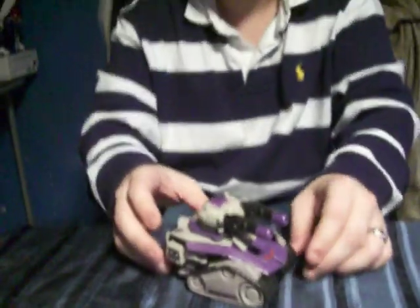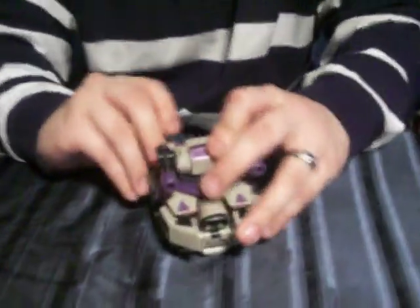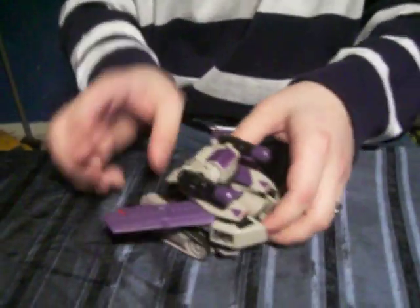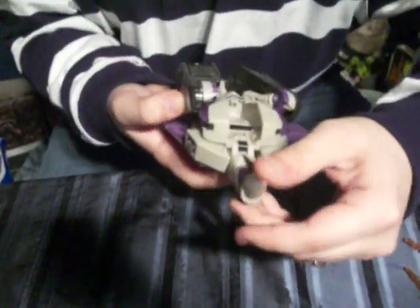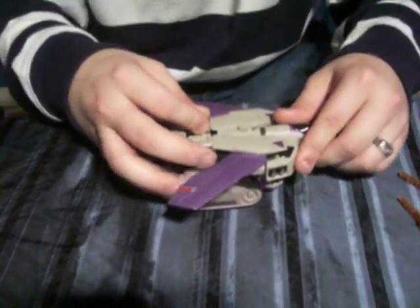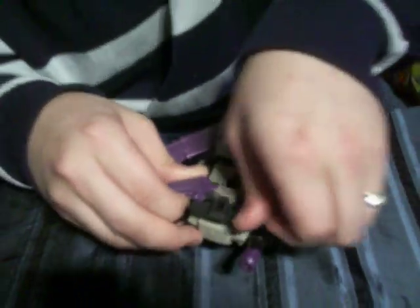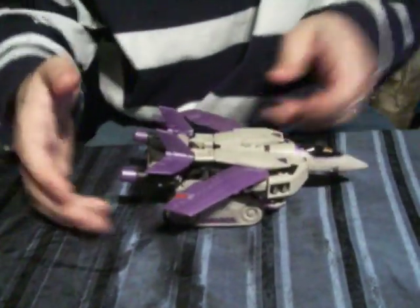I highly recommend him. Running short on time so I'll do the jet mode quickly. Bring the turrets up, bring the nose forward, pull this back, pop the tabs up, bring up the nose cone. There's a piece here where you pull it up — it just props up, no switch or anything. It just props up like that. Open the waist. And that's about it.